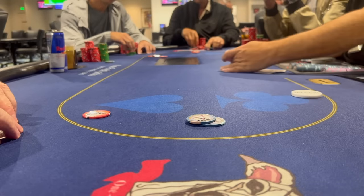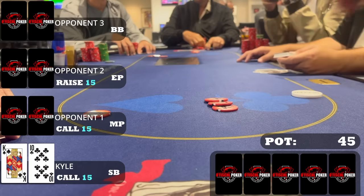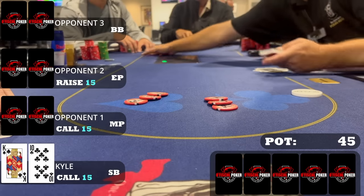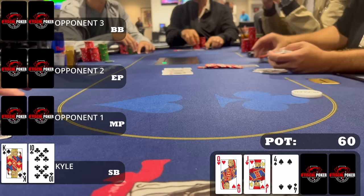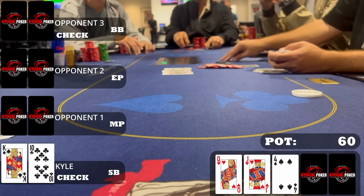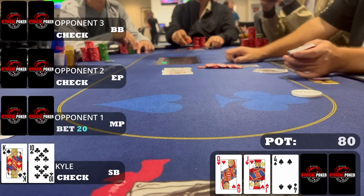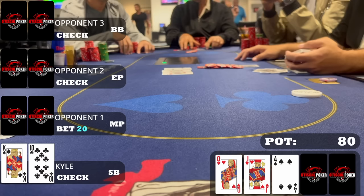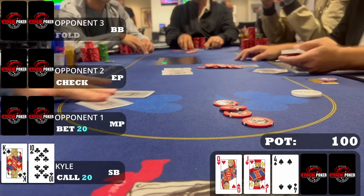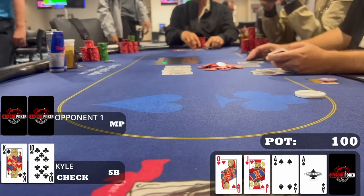This next hand is probably the most interesting of the vlog. An early position player makes it fifteen, there's one late position caller, and I'm in the small blind with king-ten offsuit — I call, no need to three-bet. The big blind continues as well, so we go four ways to a flop of queen-jack-four with two hearts. We don't have a heart but we do have open-ended. When it checks all the way to the preflop aggressor and he checks, the late position player bets twenty. I'm never folding — six outs to the actual nuts. The ace of hearts and nine of hearts are also nice. I call and immediately bink the ace of spades on the turn — two spades on board, we have the literal nuts.